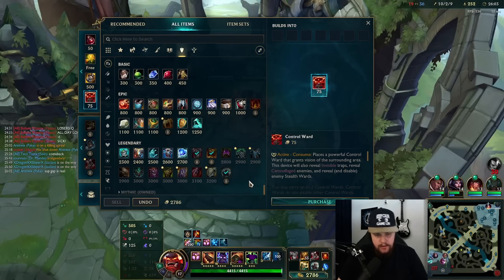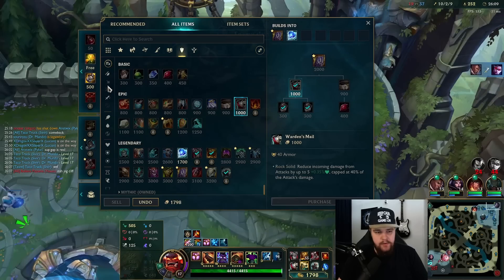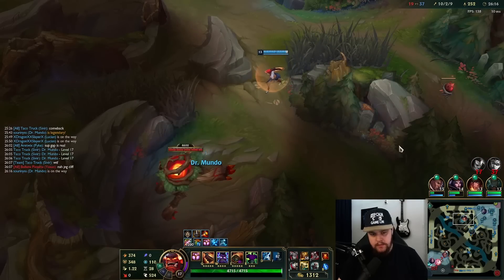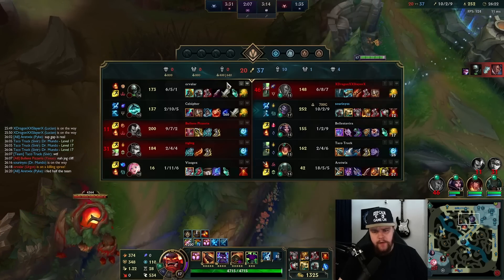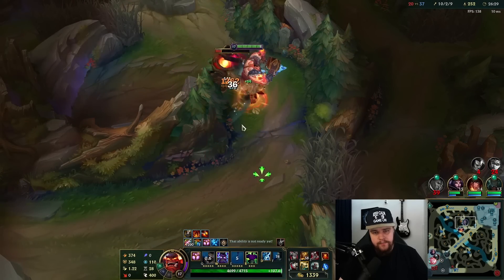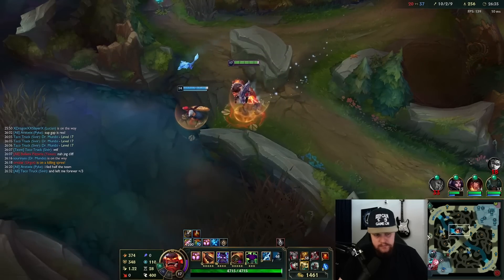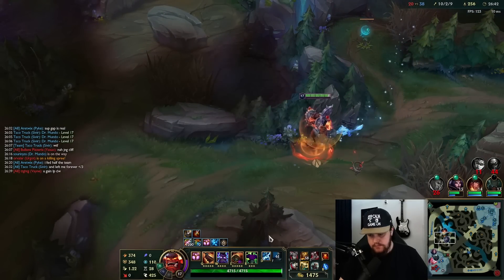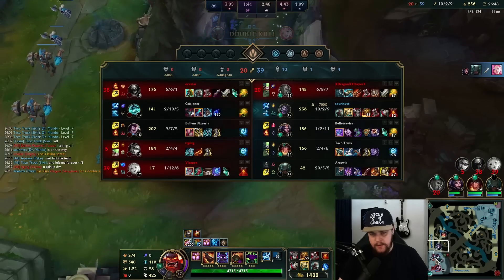I have two people dead, I'm just going to recall. I don't have the gold for the next item right now so I'll just buy an Elixir of Iron because I'll be able to buy it regardless. This Pike has done extremely well — very, very well to help me out. This is definitely not a solo carry — it's a 2v8. Pike did a great job. The rest of my laners are just kind of there.